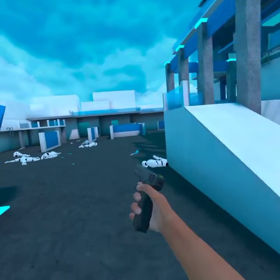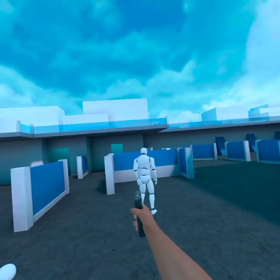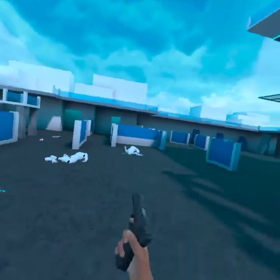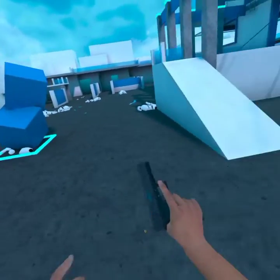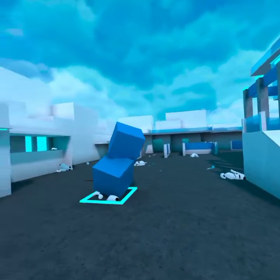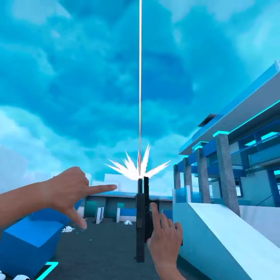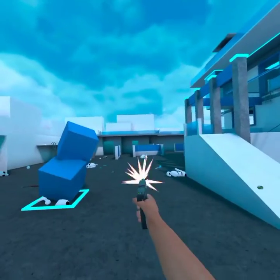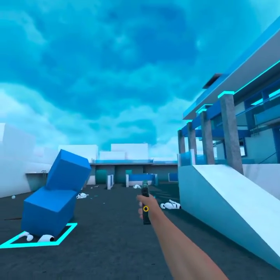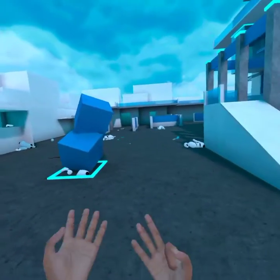The gun has no recoil, but the bullet for some reason decides it wants to go in a different direction. The bullet has some velocity, but the gun has legitimately no recoil. If I were to shoot like this, see how it went up there — so the gun has not that much recoil at all.